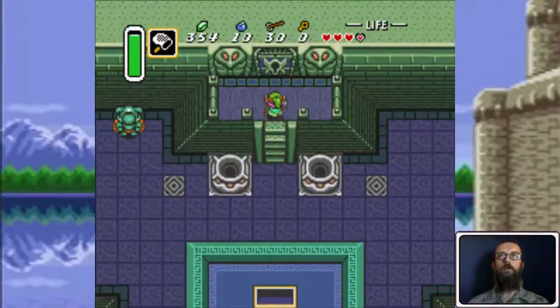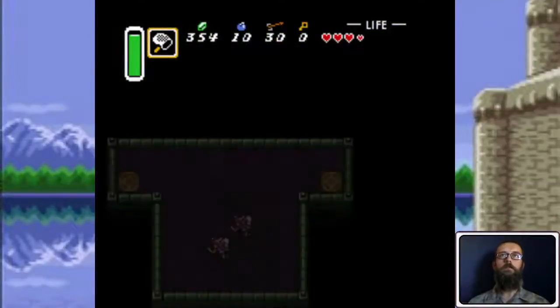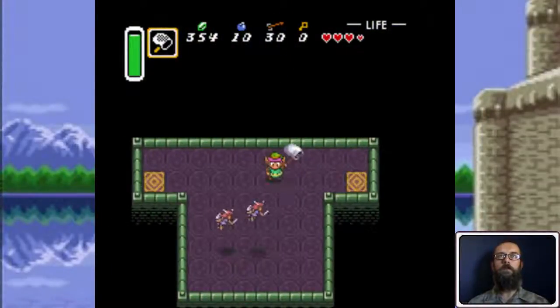Now, before I go through that door, I'm going to drop down in this pot here, because there's a secret room with two fairies in it that I can catch and keep in a bottle.